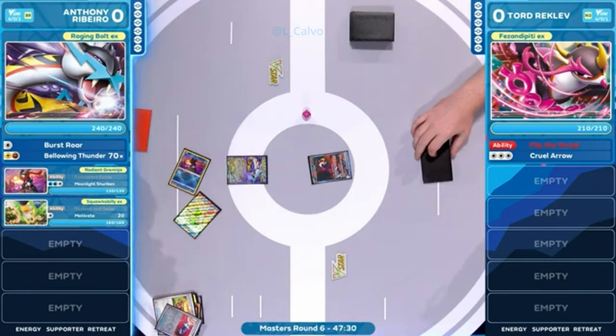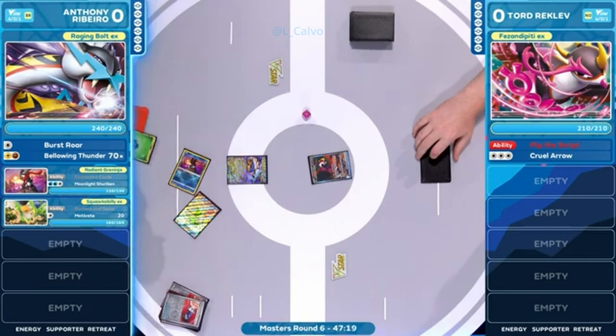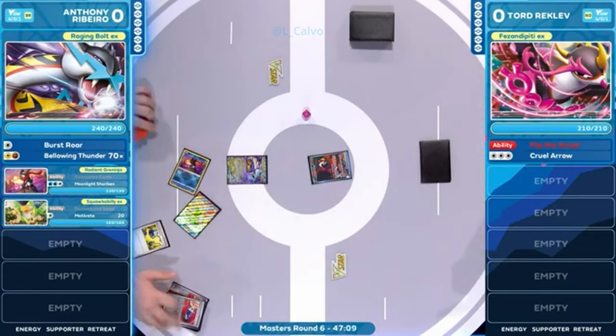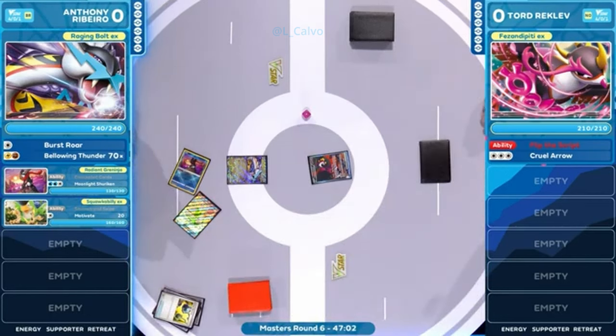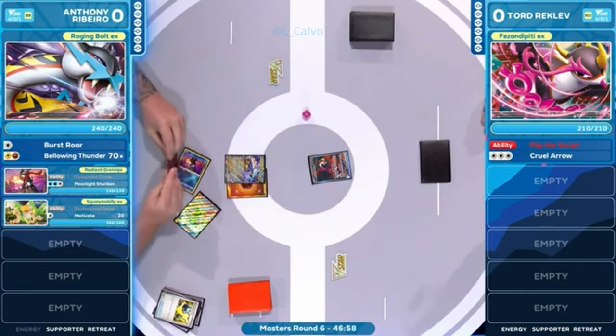That Earthen Vessel is going to search out these two energy cards for Anthony now after a quick discard. Anytime you're thinning your deck out just to fill your hand with energies, you know you're probably in a bad spot. Just take all of them that you can. Hopefully the next draw is something helpful. Especially facing off with just a Pheasant Dippity EX in the active position from Tord now.